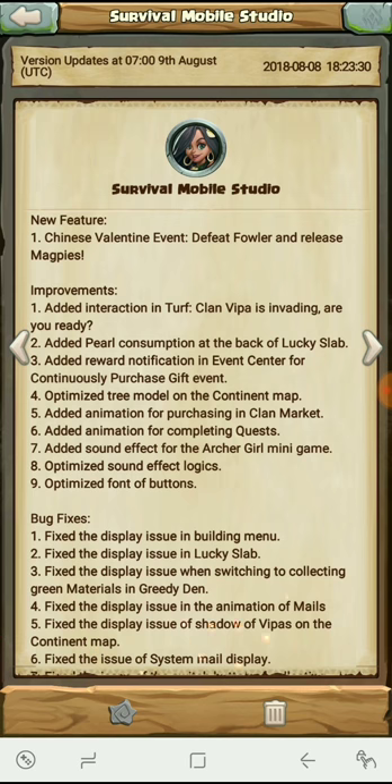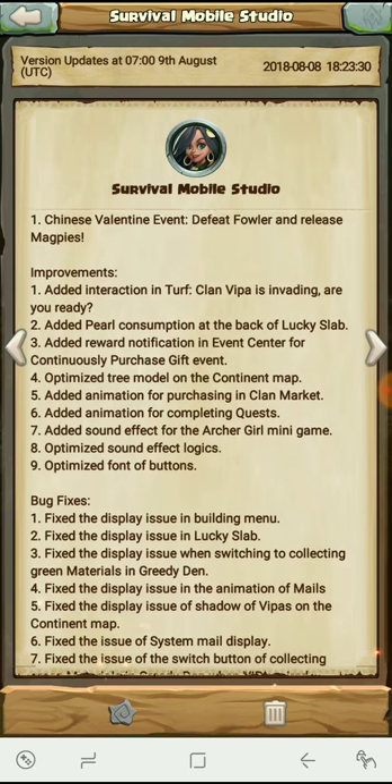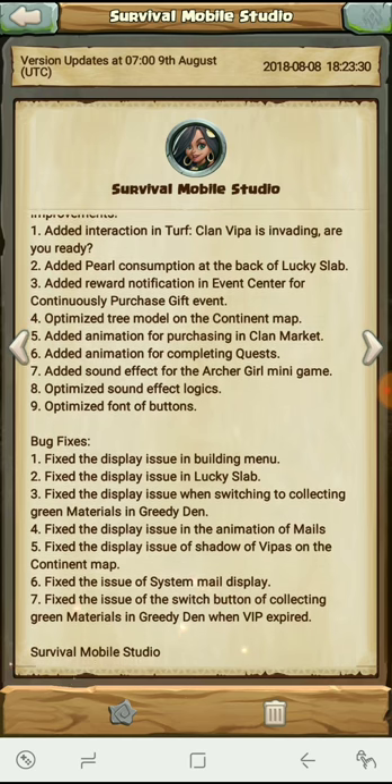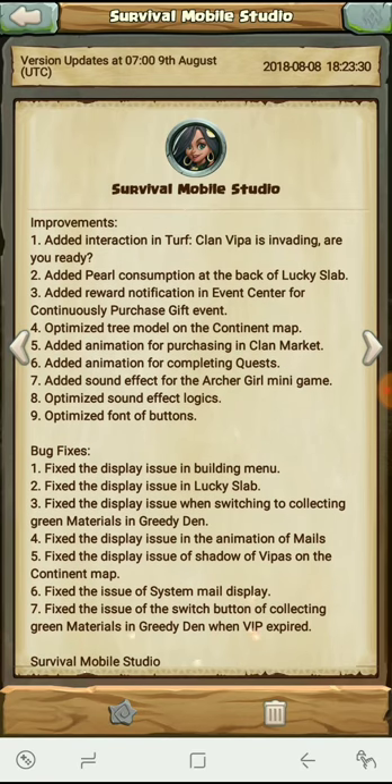With the new features, we have the Chinese Valentine event — defeat Fowler and release magpies. For the improvements, they added interaction in the turf. Clan Viper is invading — are you ready? I'm not sure. They also added pearl consumption at the back of the lucky slab, and added reward notification in the event center for continuously purchasing gift events.